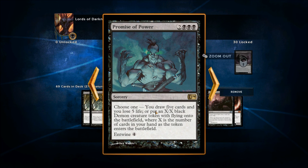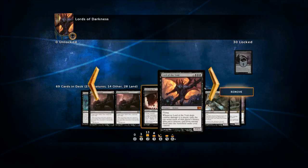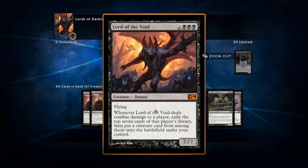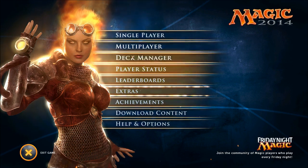Promise of Power — choose one: you draw five cards and lose five life, or put an X/X black demon creature token with flying onto the battlefield where X is the number of cards in your hand. You can pay its Entwine cost to do both. So if you do both, you draw five cards and get at least a 5/5 flying black demon in play. Harrowing Journey has target player draw three cards and lose three life. Overall, this is a black removal deck — you take some damage but you're doing damage in the process, and it has some life gain to offset what you take.